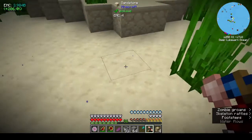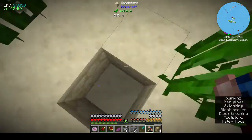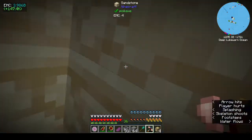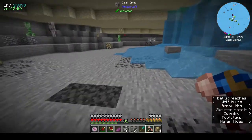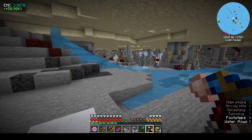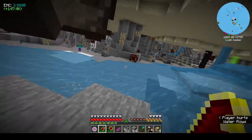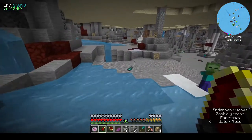This is quite underwhelming — kelp, bone, and ink sacs. Very underwhelming. Let's have a look further. It looks like it's just a cave, that's all it is. Oh, there's a monster box!